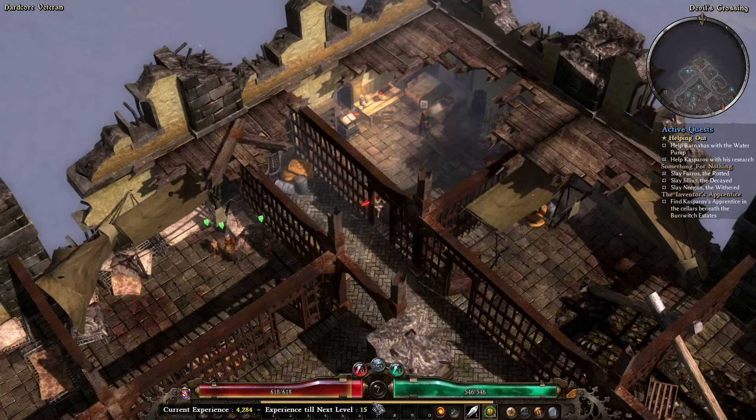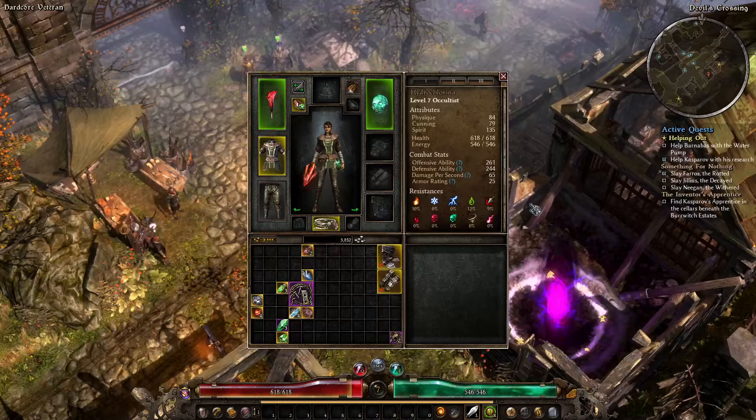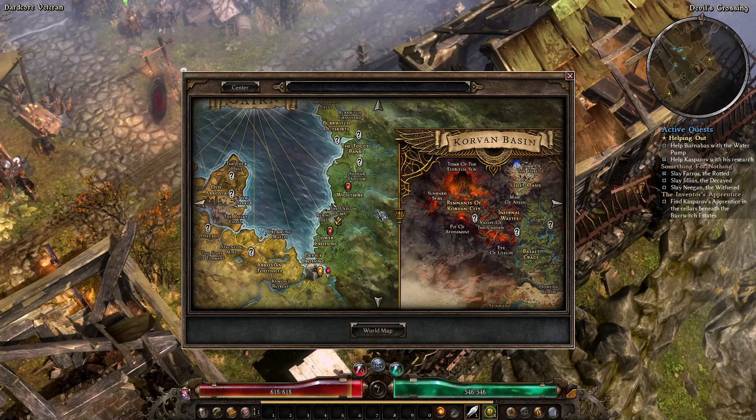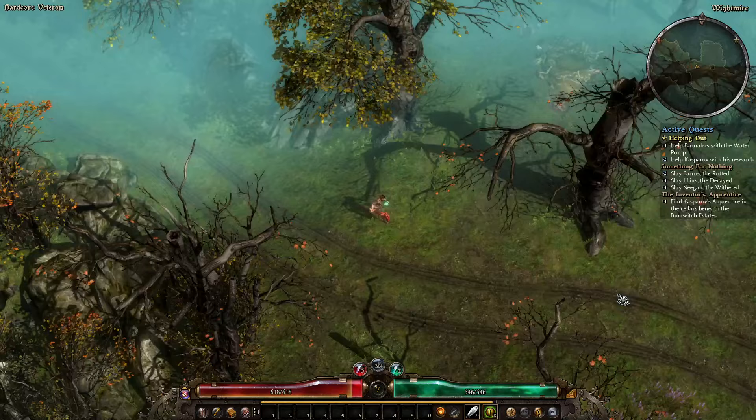Don't forget Sadina up here in the back corner — she has 100 XP for you if you just talk to her and walk away. 100 XP now is about 10% of a level. Later at the end of act one when you're level 20, 100 XP will be nothing — so get it now and take advantage of it.